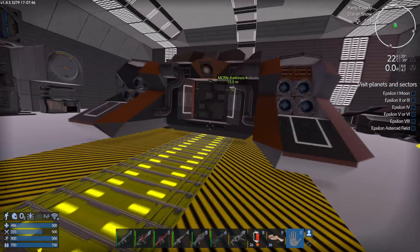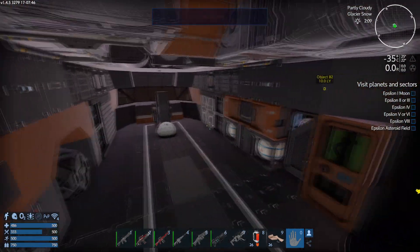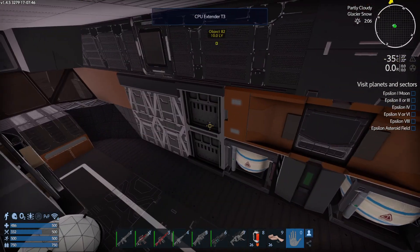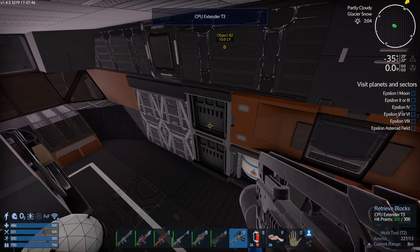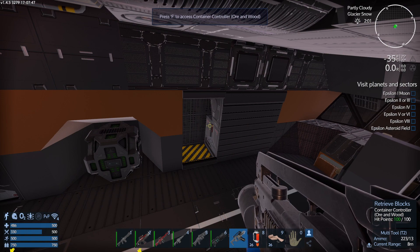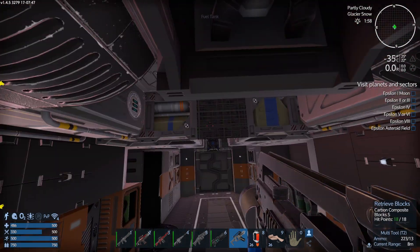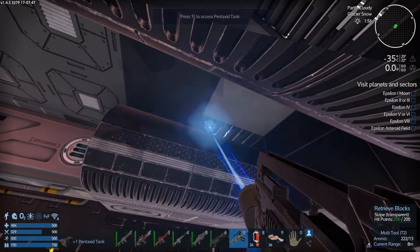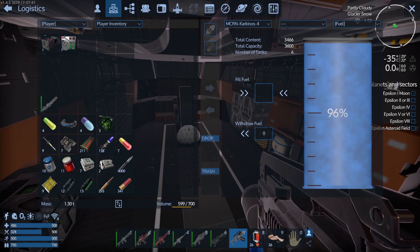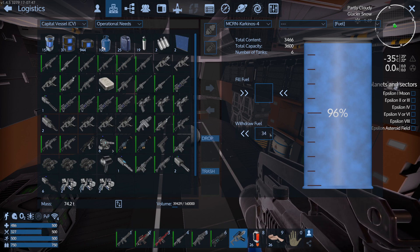I suppose I could operate with two hover tanks, but the real problem is the optronics bridges. What I'm thinking is if I take out the T3 extender upgrades and put them in the workshop, I might be able to recycle these small things. I'll retrieve these - this may not work and it could be embarrassing but that's the way it is. We've got the two optronics bridges out. I need to take out the pentaxid tank. The fuel needs to go into capital vessel operational - needs three thousand four hundred and sixty six.